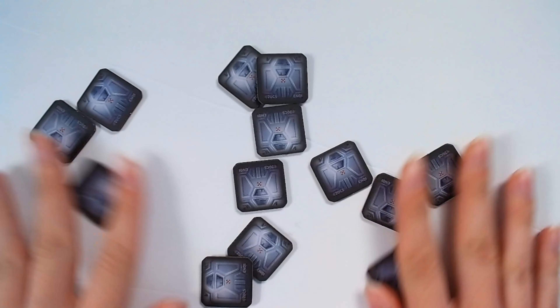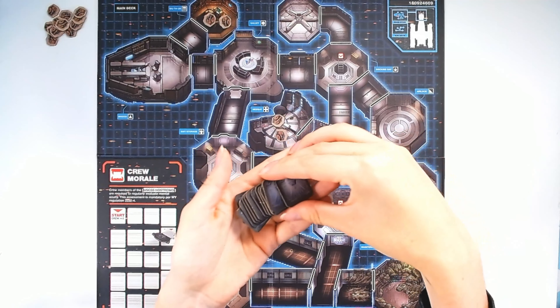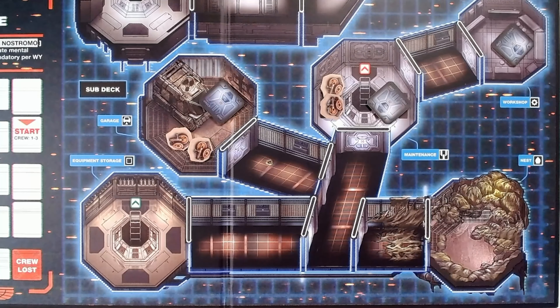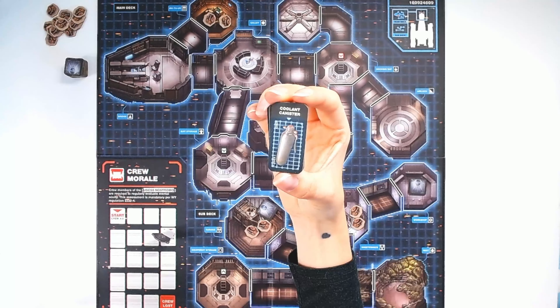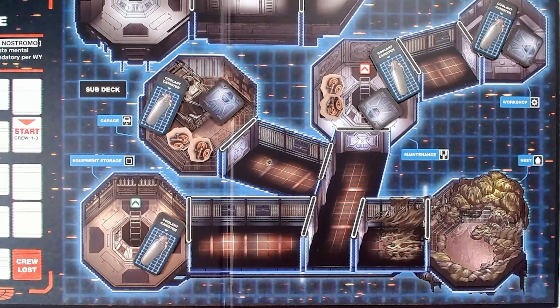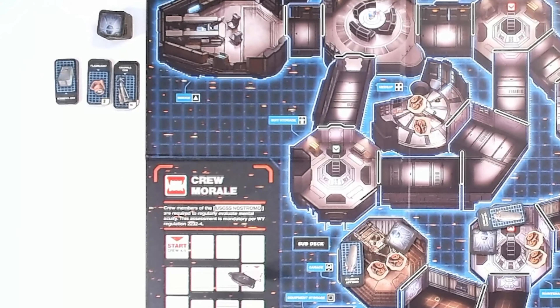Make sure all the concealed tokens are face down and shuffle them. Now place one in each of these locations: Garage, Workshop, and Maintenance Bay. The remaining concealed tokens can be placed in a stack to the side of the board. Place one coolant canister token at each of these locations: Workshop, Garage, Maintenance Bay, Equipment Storage, Mother, and Hypersleep. The rest of the items can be laid out to the side of the board to be used later in the game.